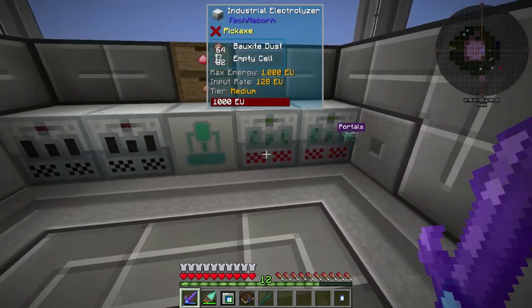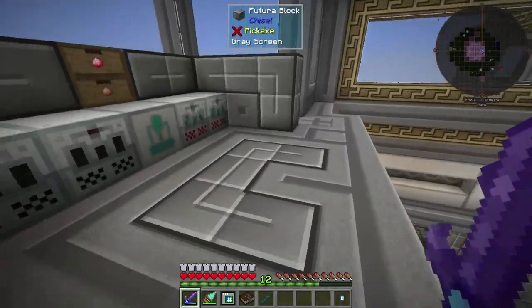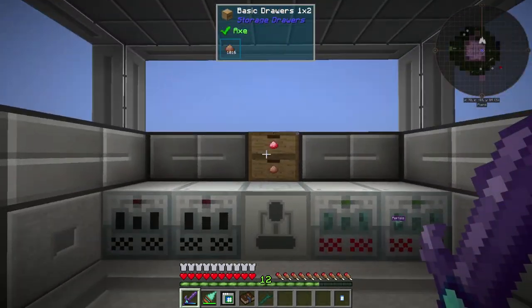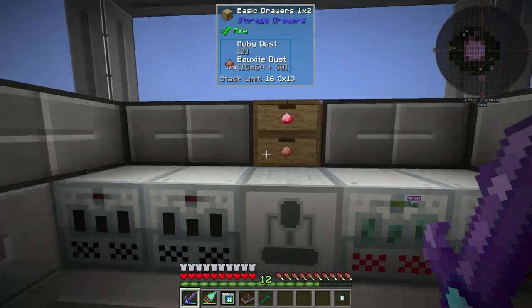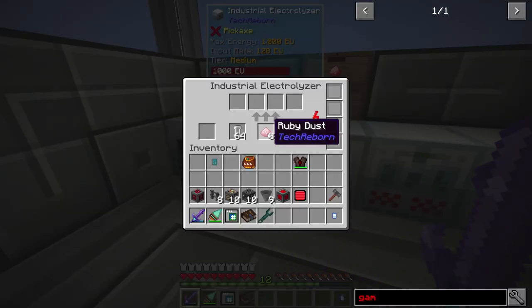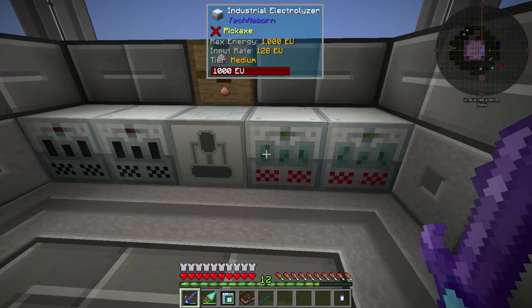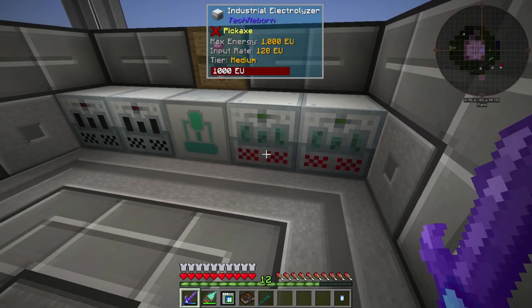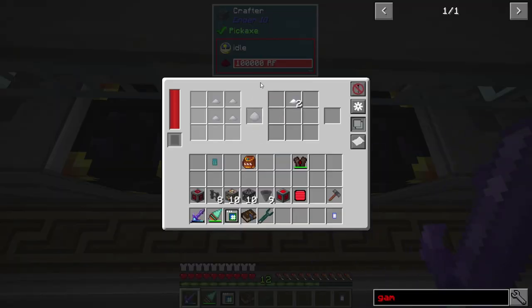What I've done here is changed the setup completely. We now have four electrolyzers and an extractor. Instead of grinding in the Industrial Grinder, I'm using Double Crushers way over there. They're grinding up Ruby ore and Bauxite ore and sending the output into four Industrial Recklizers — two set for Ruby, two set for Bauxite. The Ruby gives us Chrome, and the Bauxite gives us tiny piles of Titanium. Those tiny piles then get turned into Titanium Dust.